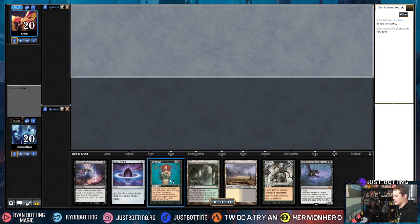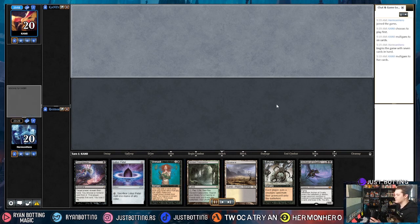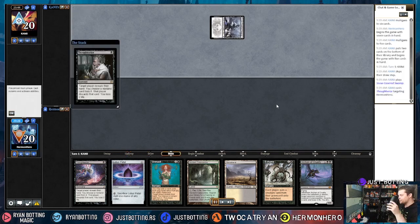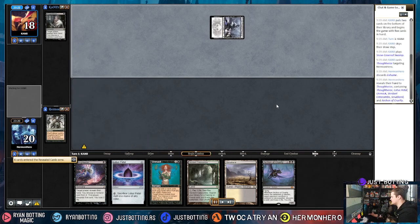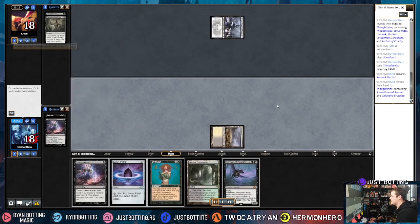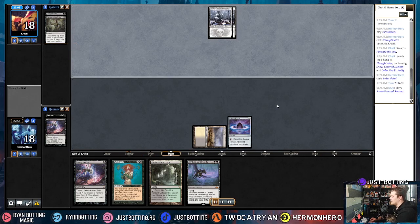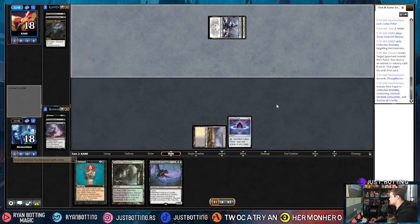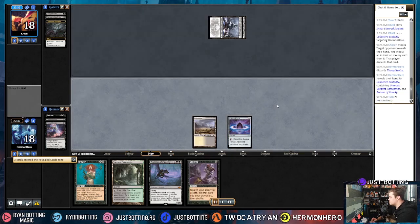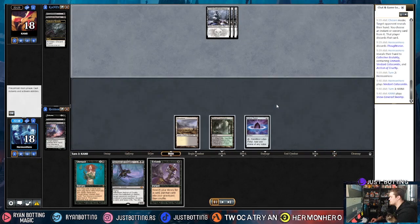We're in a similar situation. I wish one of these lands was another black card so I could Unmask first and disrupt our opponent before Thoughtseizing myself, but this is okay. The Snow-Covered Swamp indicates it's probably the Mono Black pseudo-reanimator deck, which is really bad for me because I didn't sideboard for this at all. It means we have to try to reanimate as soon as we put something in the graveyard, which we currently can't do because our Reanimate got taken away.